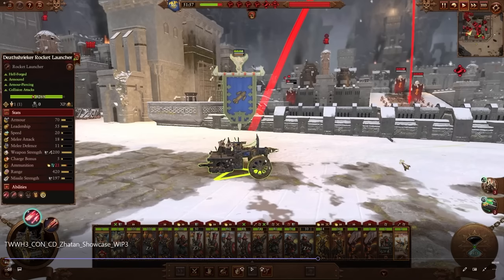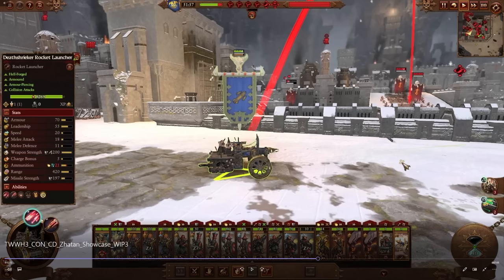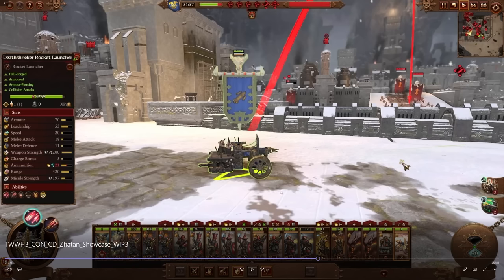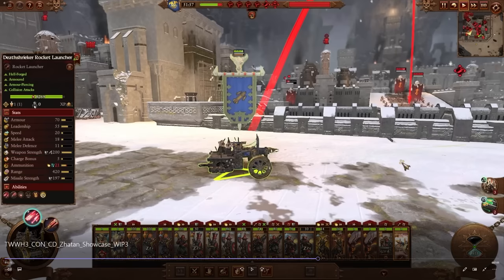The Deathstreaker Rocket Launcher has 420 range with 197 AP missile strength. It has two separate firing modes — we're on the anti-infantry one. The other looks like it's probably bonus versus large. From the Tamurkhan book, one mode was better for single-target high-strength damage and the other fired fragmentation rockets better against infantry. Both modes deal magic and fire damage, and it has collision attacks, armor piercing, and hellforged attributes.